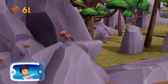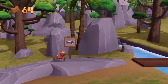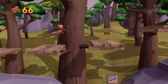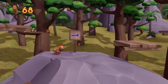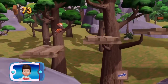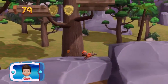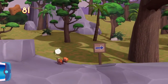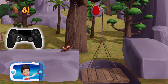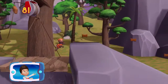Find and collect all the pup treats that you can! I'm detecting a golden paw print somewhere nearby. You found a golden paw print — see if you can find them all. You got the pup treats! To pull the rope to the left, move the left stick. Go quickly — you have to get through the path before it closes.